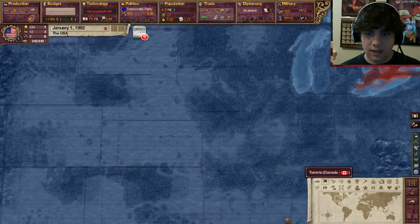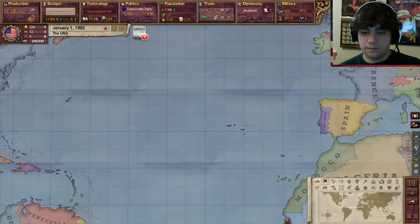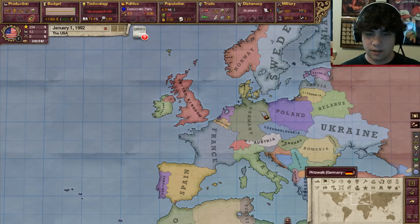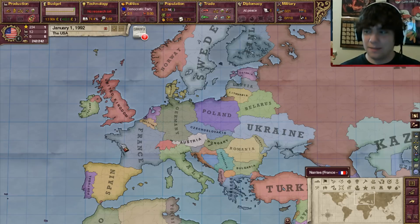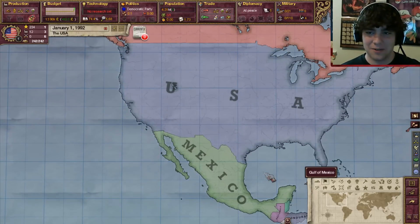Yeah, we know there's mountains here — you can kind of still see it. So here we are, we have the United States. Italy and everything is formed, France is huge, Germany is normal, Poland... Is this really what the map looks like today? I feel so dumb — I know so much about medieval and Europa Universalis geography now that I don't know what it actually looks like today.